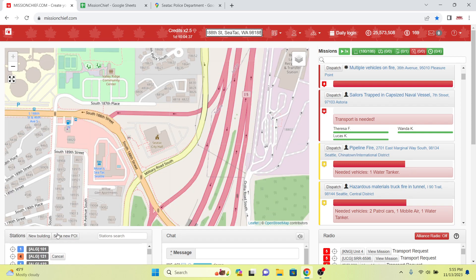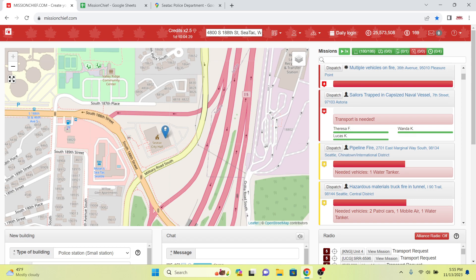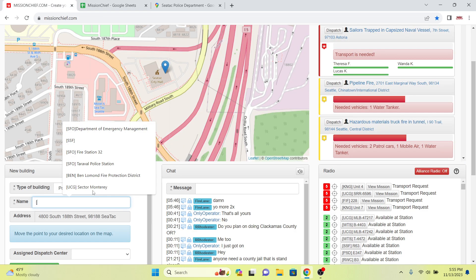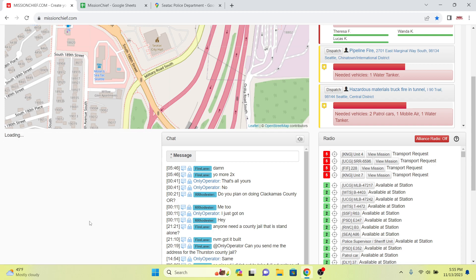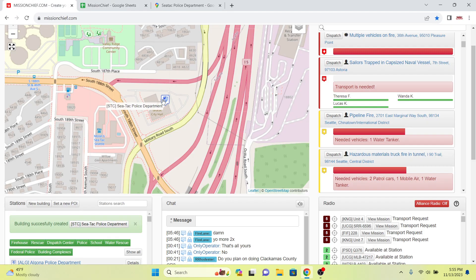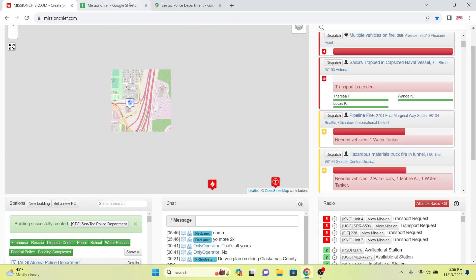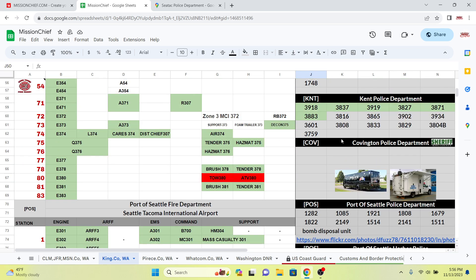Let's go to Build New Building, police station small for now — we can upgrade later. We'll drop the pin right here and name it 'C-TAC Police Department', and build for 545,000 credits. I'm going to mark this as unavailable for now. C-TAC is built. Next I'm going to build the Covington Police Department.